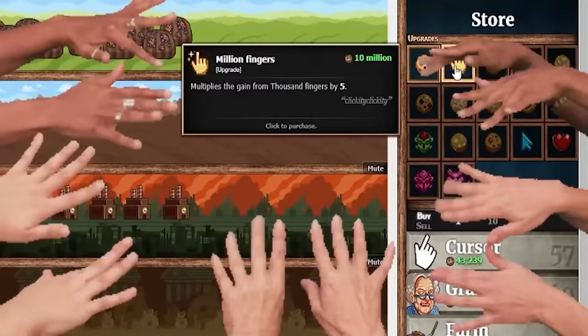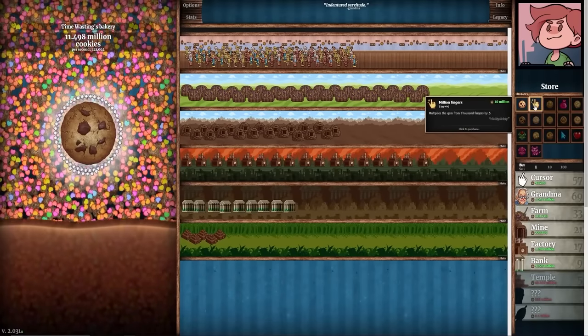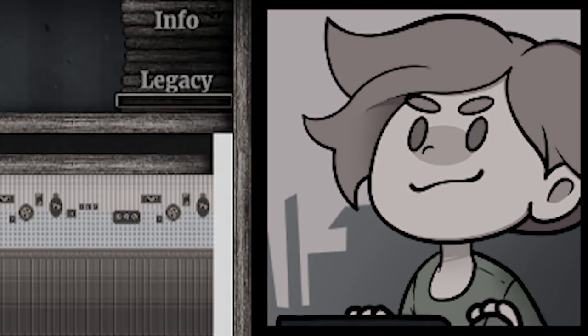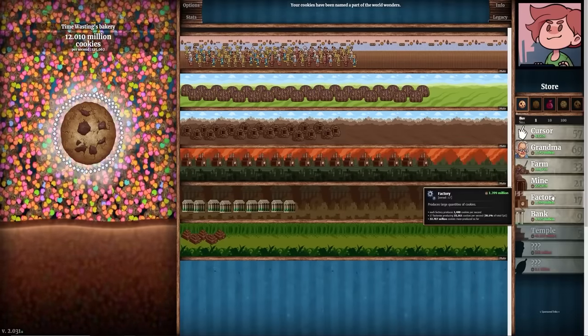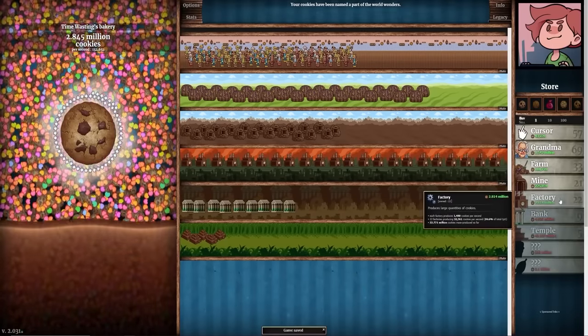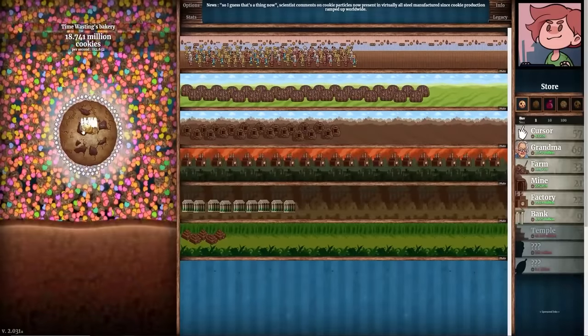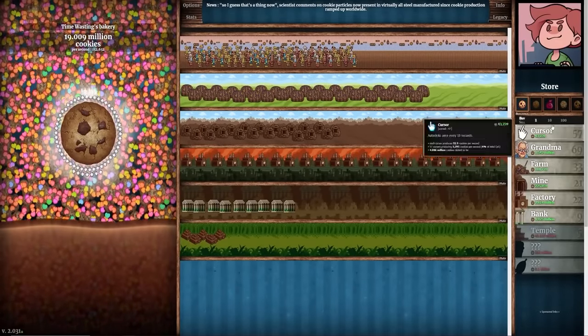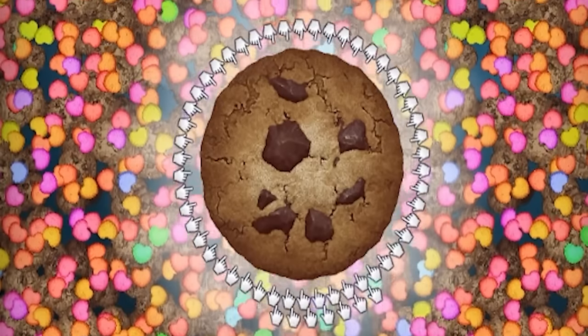I want to see what million fingers is — it multiplies the gain from 1,000 fingers by 5. I assume that's something I'm already using, so that was 10 million questionably spent. Since we're making money and I still want to boost, let's spend 12 million on factories — I could buy about 5 of them, bringing me up to 132,000 per second. Then let's do something stupid and spend almost 20 million on cursor upgrades — this might actually be worth it, but I kind of doubt it. Now I'm debating if it's worth going back and upgrading things like the mine.